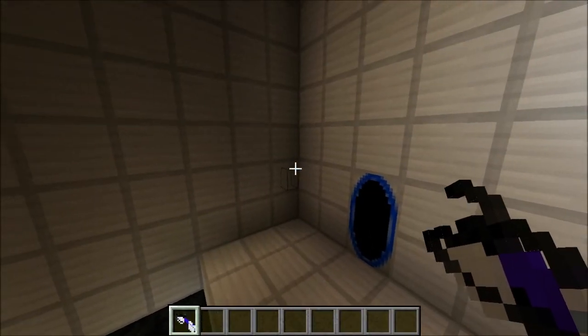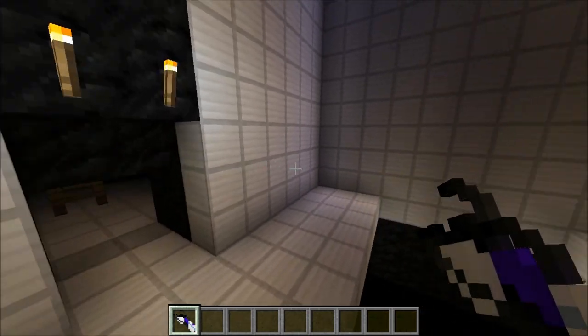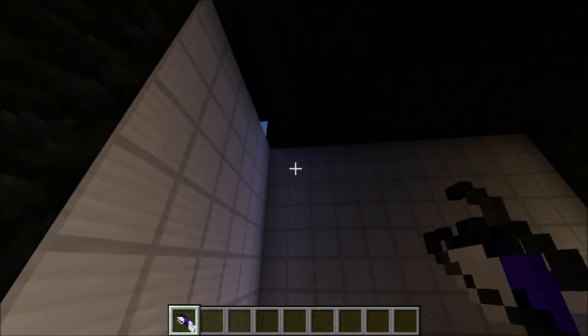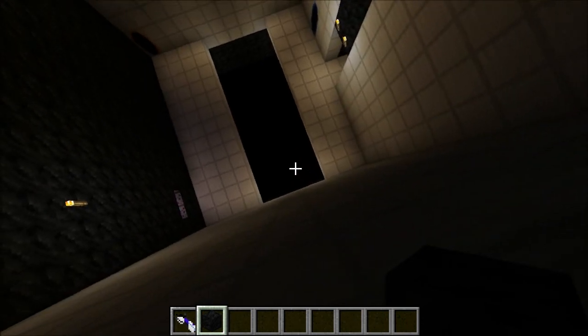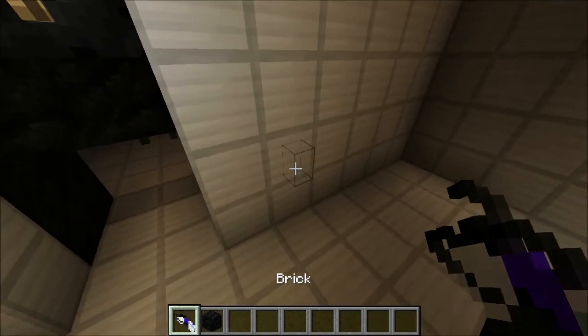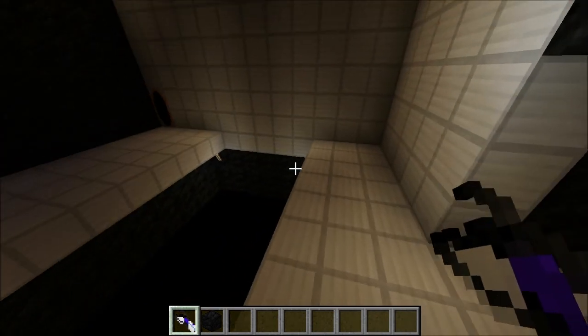Well, there you go guys. That is all it takes to create working portal guns in vanilla Minecraft, and it really wasn't that hard — it only took 10 minutes to explain. It was kind of complicated, but hopefully you enjoyed it anyway. If you did, please hit those like and subscribe buttons. And look forward to the download and texture pack download in the description. I will see you all later.